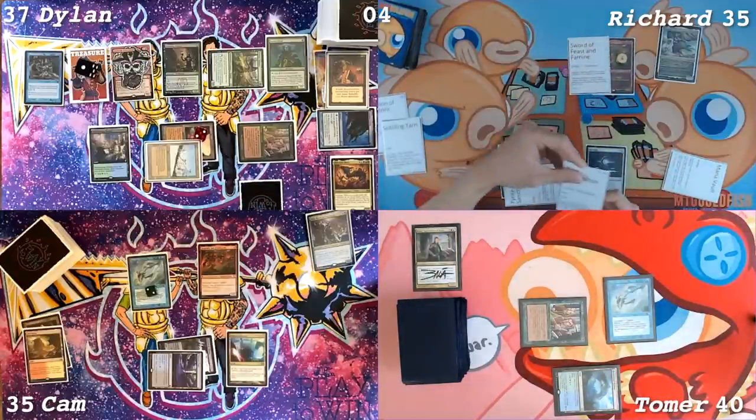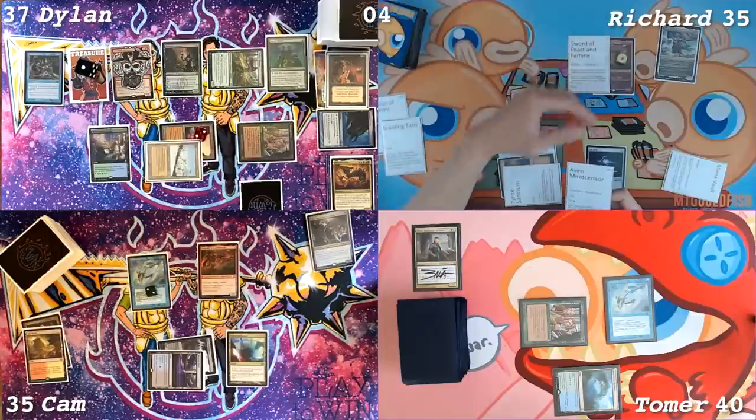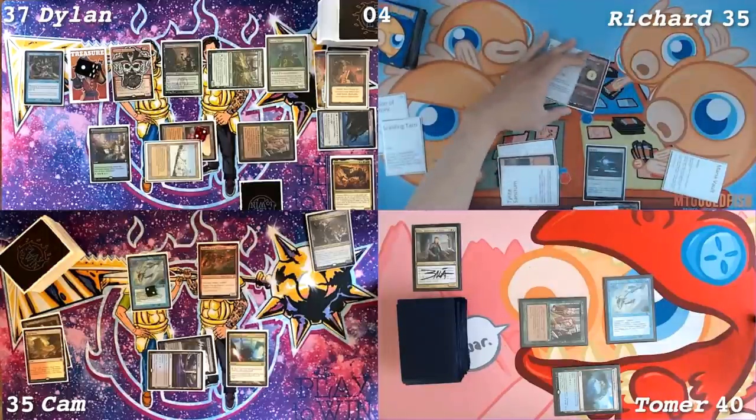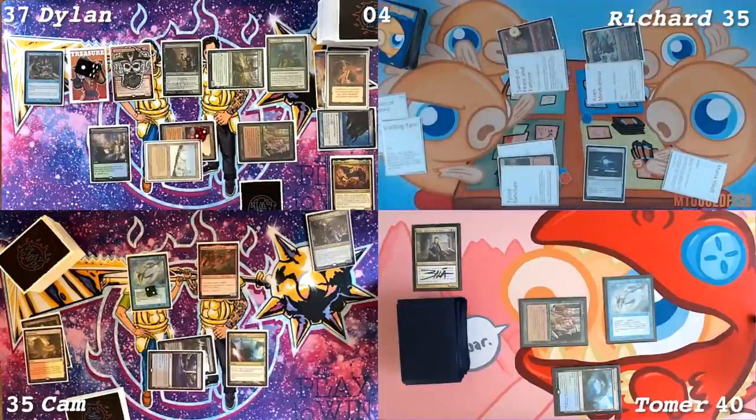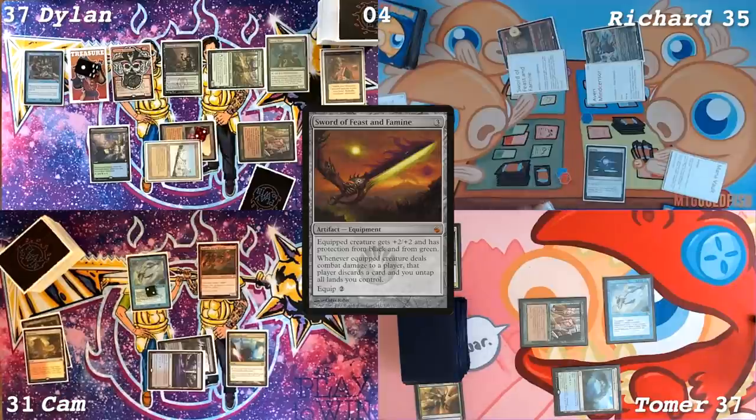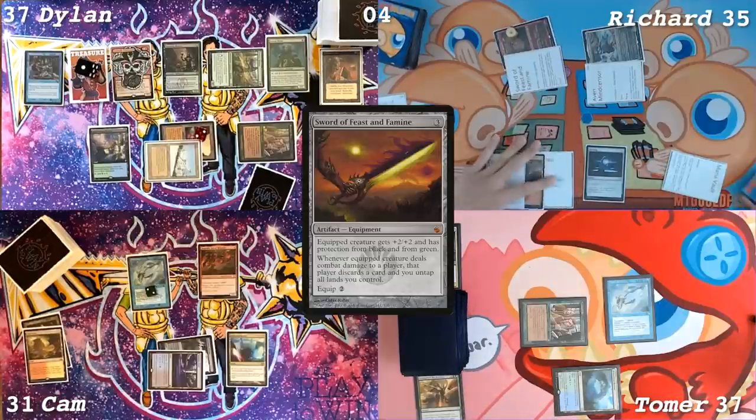There is a Dockside untapped over there. Yeah, don't even think about attacking. This one will go to Tomer. These two Dirtles will go at Cameron. So I'm at 37. I'm at 31. I'll discard Triumph of the Horde. Triggers. That is my turn.